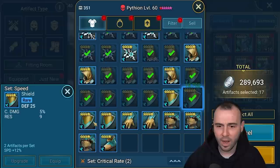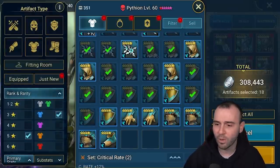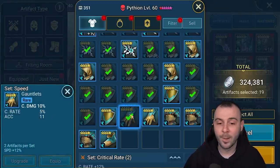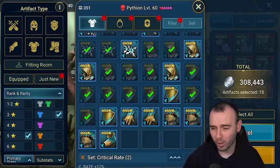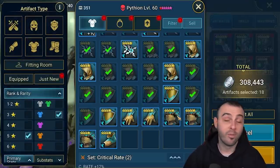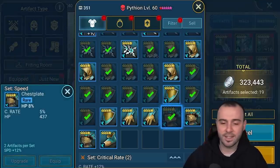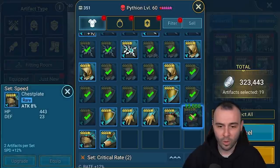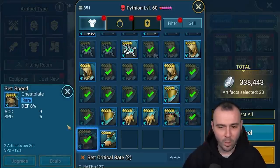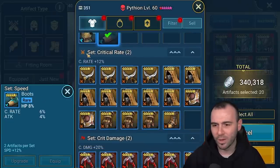We're looking at the rare gear to have at least two good substats to make it work. Crit rate and defense — that's a decent one. HP accuracy — not a fan. Speed HP — we're going to keep that. Crit damage gloves with crit rate substat — very important, as I mentioned, the bottom pieces are so much harder to get. From my own experience, crit damage gloves and attack chest pieces are the hardest to get. So we're making sure we're keeping the ones with the right substats, including speed. HP boots don't look great — we'll sell that.